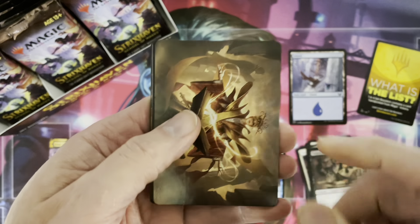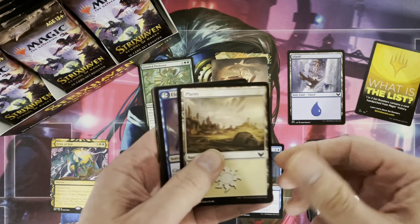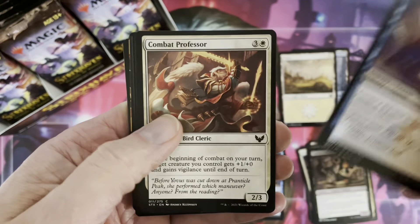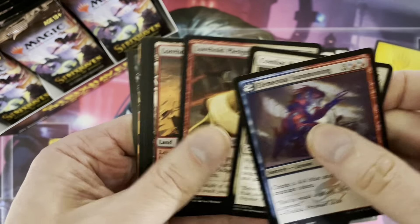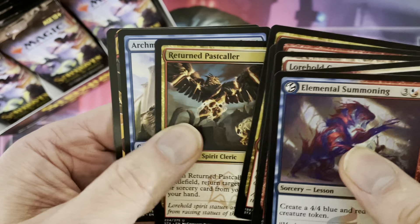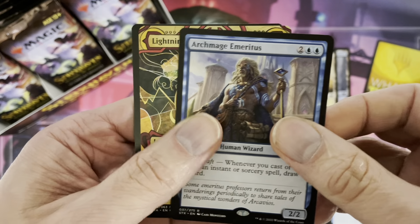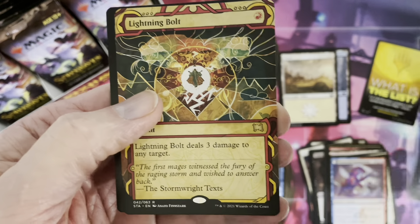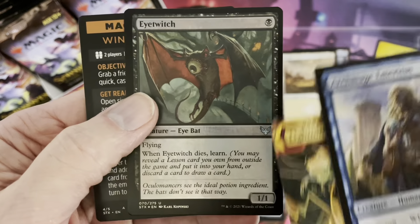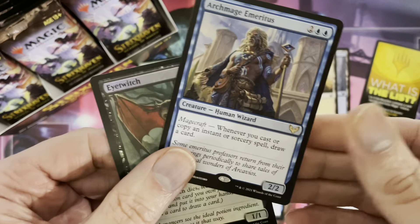Once again: first card is the art card, then an automatic land, then the lesson card — this time the lesson is a common. Then we have our regular cards, getting through these more quickly. Eventually we hit the uncommons, and here we go with our first rare: Archmage Emeritus. Then a Lightning Bolt — there you go, rare again from Mystical Archive. Our foil this time is an uncommon. So much fun to open these cards.